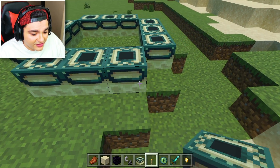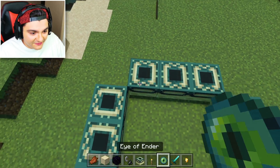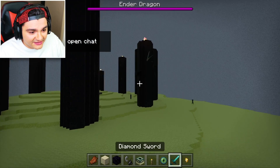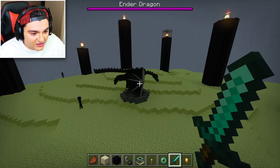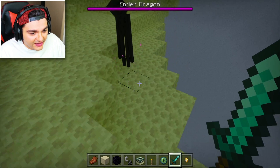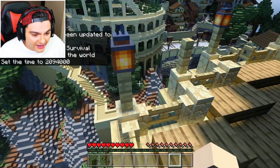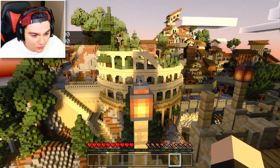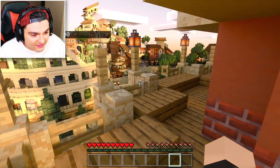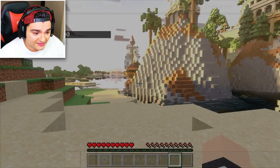Minecraft has been stuck with the same graphics for years now, I think we should get these. This is like evening lighting. Is this the End? The End actually looks pretty weird - it should be darker. Oh, there's a dragon! It actually looks almost the same. I'm going to change the time of day to noon - wow, it changes. Let me try sunset.